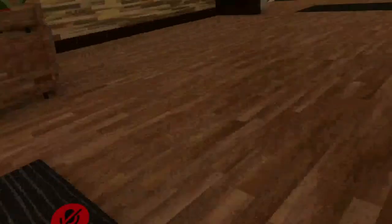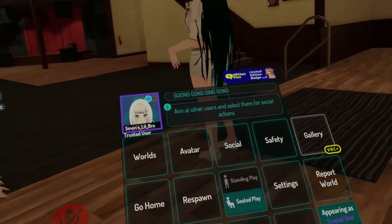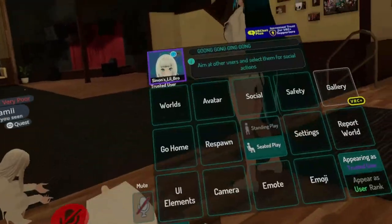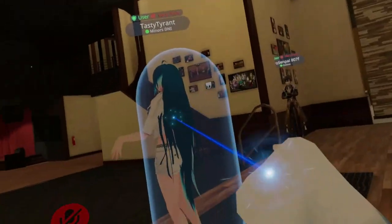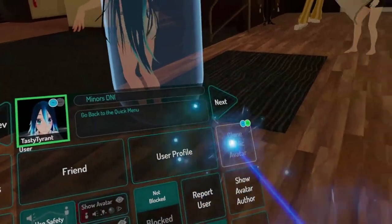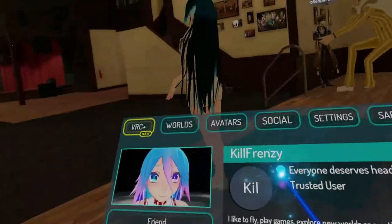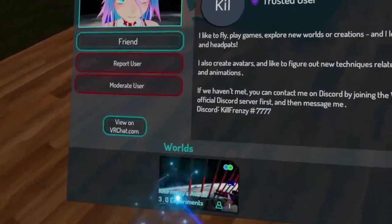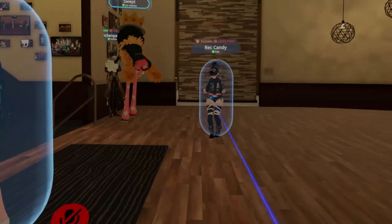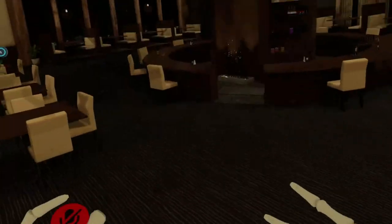Here's what you can also do. You can turn everybody off for a second. See this person right here — you open up your menu, click on them, and you'll get this quick menu. Whether on PC or VR it doesn't matter — get your pointer on the person and you'll see options like view profile, block, hide avatar, and on the far right there's a box that says 'Show Avatar Author.' This person is the one who created that particular avatar, and you can see if they have a world.